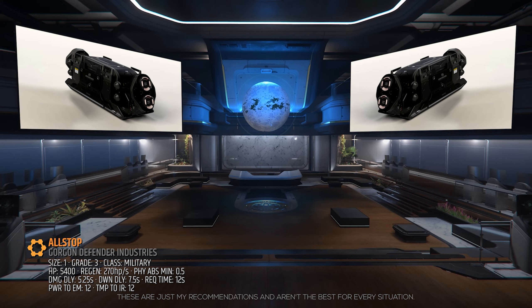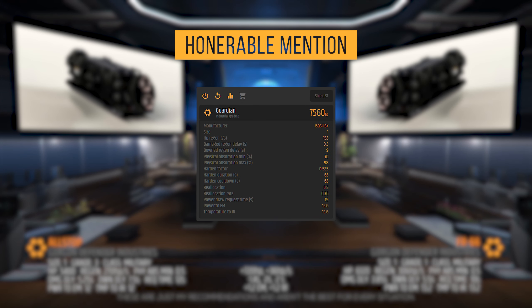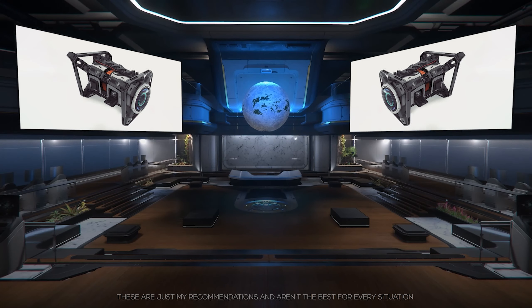Now for its shield generators that protect our ship. The 125A stock shield generators are the size 1, grade 3, military class All-Stop shield generators. This is another decent stock component that you don't have to upgrade. However, we want to maximize our survivability, so I'll be adding an FR-66. It's grade 1, military class, with an HP pool of over 6100, a 306 HP per second regen rate, blocks a minimum of 50% ballistic fire, has a 3.85 second damage delay, a 5.5 second down delay, and a 10 second request time. Using the FR-66s is better than the All-Stops in every way except its emissions. If you'd like some extra shield pool and ballistic protection at the cost of a much slower recovery time, an honorable mention would be the Guardian.